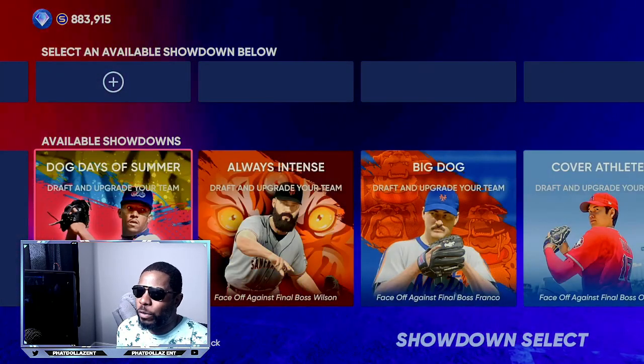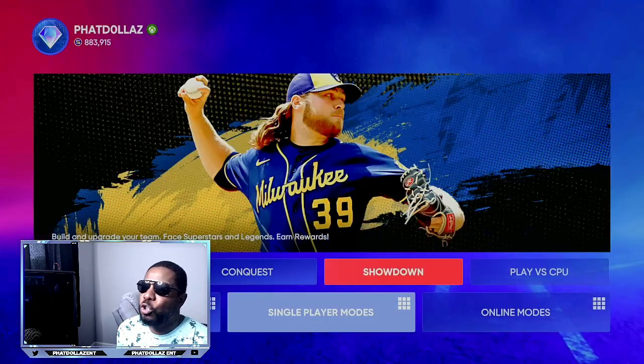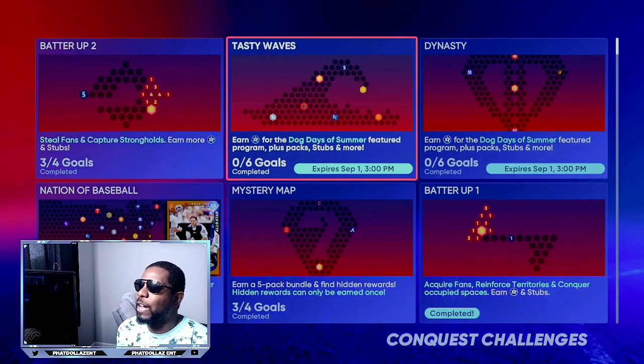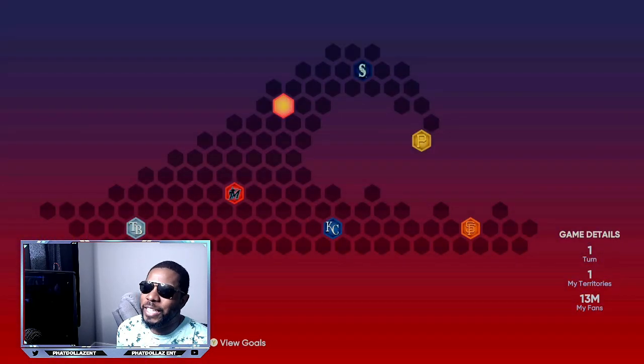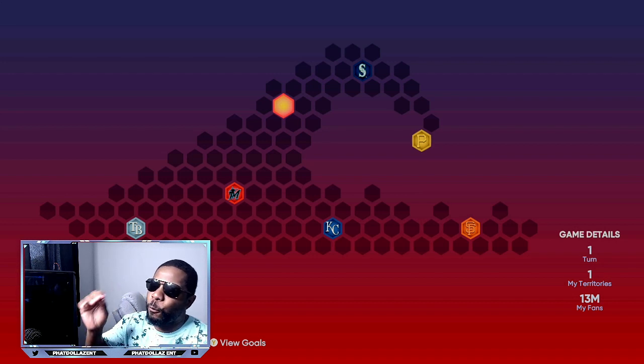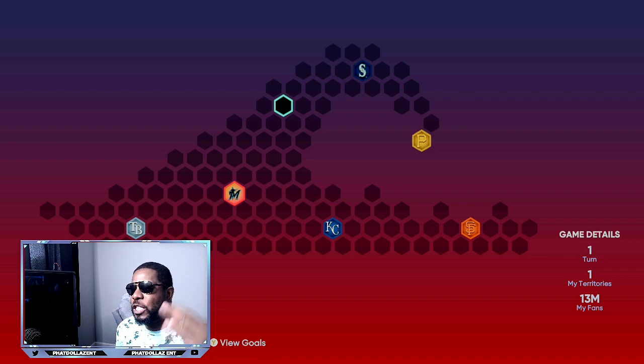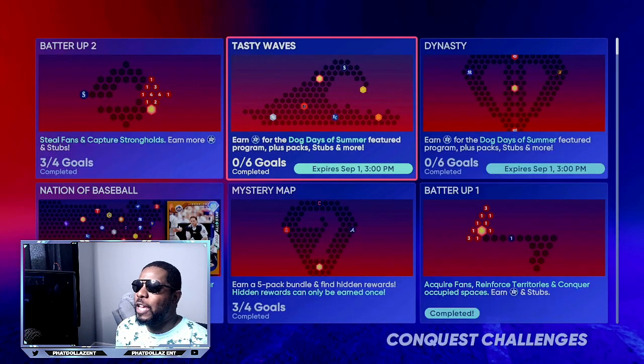They did drop a new showdown and a new conquest. While you're playing conquest, you can be getting stubs and free packs, which will give you silvers you can use in exchanges. On top of that, while you're playing a three-inning conquest game, you can have stubs working for you at the same time.